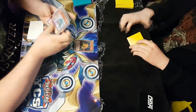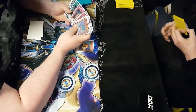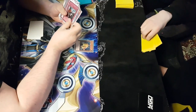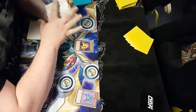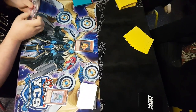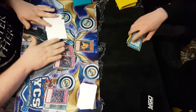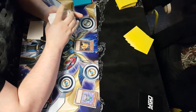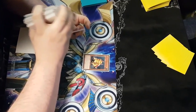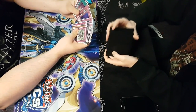Now we get to search stacking, which has a huge number of variants, but here are two of the most common. Whenever the player goes into the deck to perform a search, they pick out a card they need and place it on the bottom, then shuffle or switch it to the top for next turn, or draw it immediately off something like Upstart Goblin. Here we see the player take Imperial Order, place it to the bottom, then in one swift motion switch it to the top.